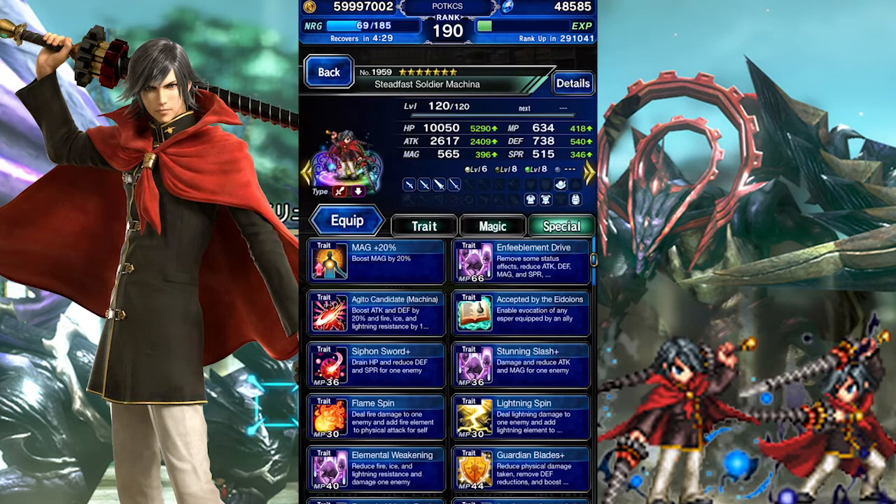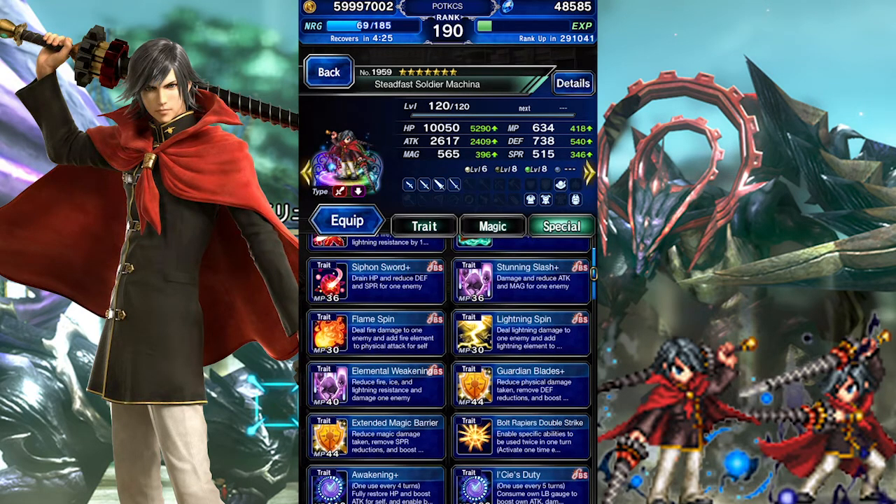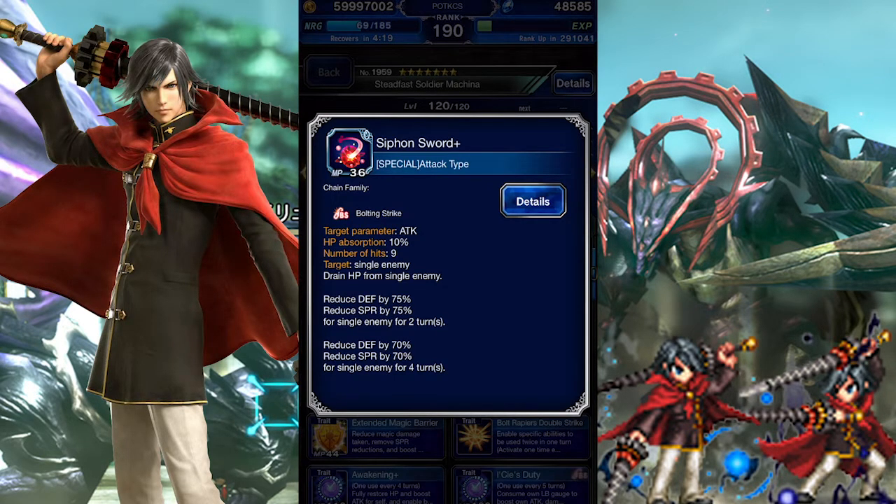Let's move on to his active abilities. He has several similarities with the other Type 0 characters, like his Bolting Strike chaining abilities. First off, his Siphon Sword Plus is an HP drain attack that decreases the enemy's Spirit and Defense by 75%. After two turns it will lower to 70%, so you'll have to keep that in mind if you want to make use of his 75% breaks.